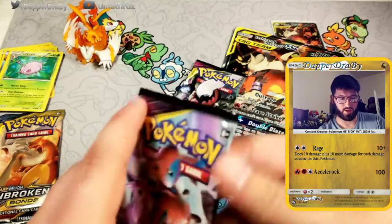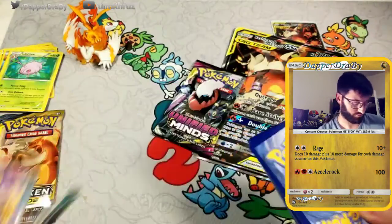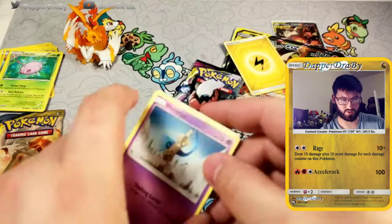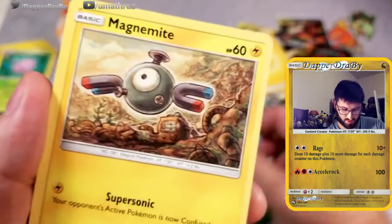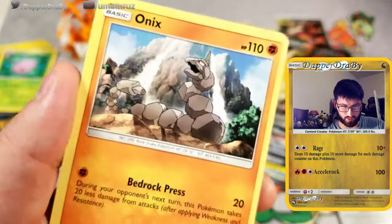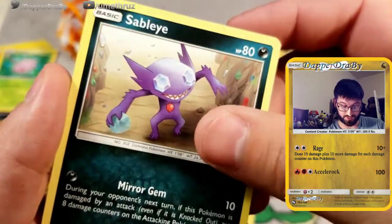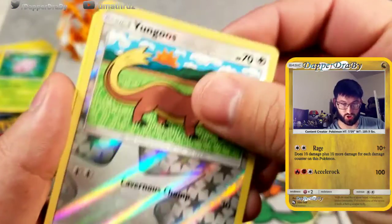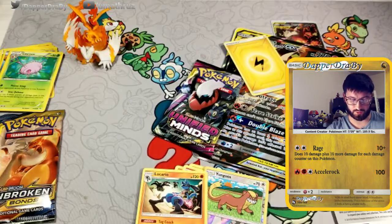Let's go ahead and open up an Espeon and Deoxys pack. Lightning energy, Honedge starting with Slashing Cutter, Magnemite with Super Sonic, Fletchling flapping about, Onix with Bedrock Press — that is working out in Masters. I assume that game's coming out soon. First Contact, Misdreavus, Sableye, Lapras with Mermaid's Call, Yangoose reverse, Cavernous Chomp, and a rare Lucario with Tag Coach — Tag Teams take 20 less damage.